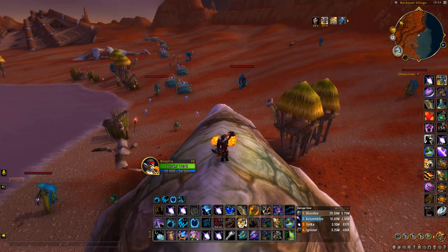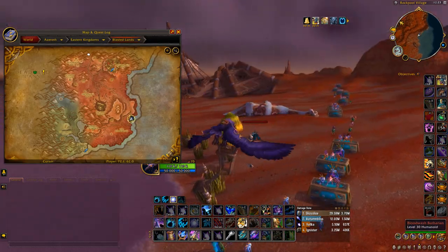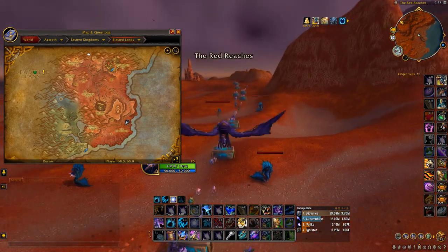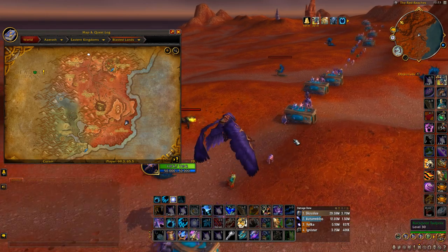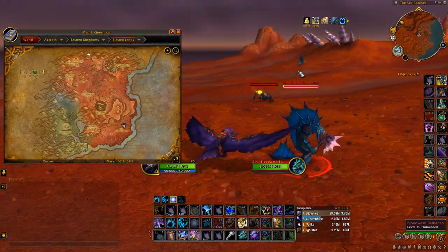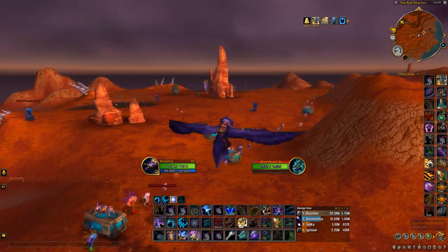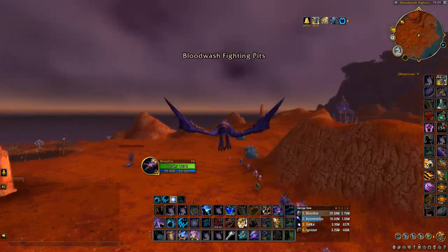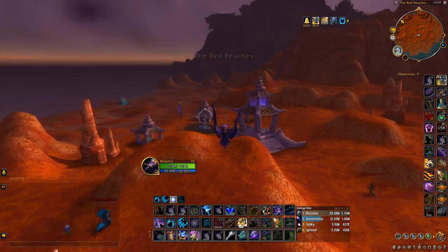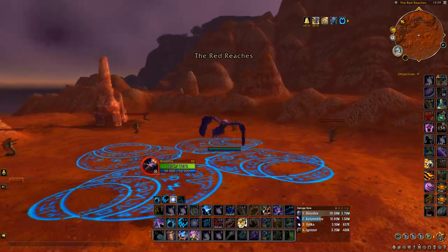I'll show you where the farm is and bring up the map so you can see better. They spawn all the way down here — there's basically a big track of these murlocs, and then you want to be killing the big dudes around them as well. They spawn for ages. You start at one end, kill all of these, and keep going all the way up into this tunnel — there are more here, more here, they spawn all the way around.